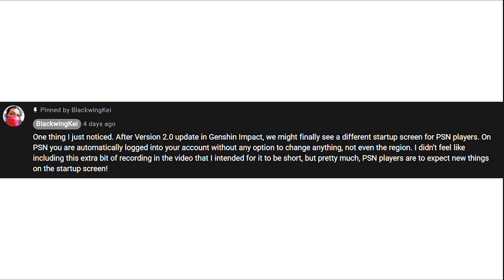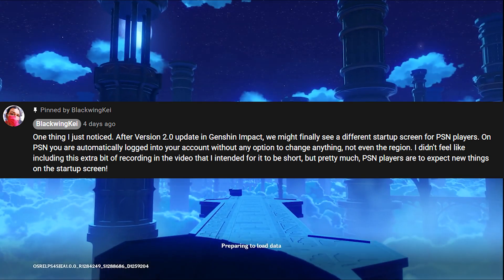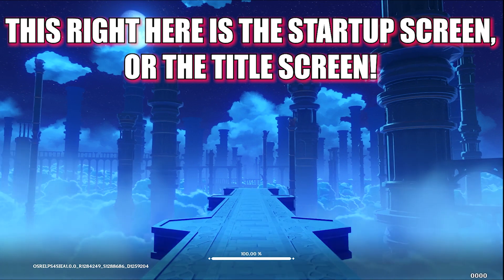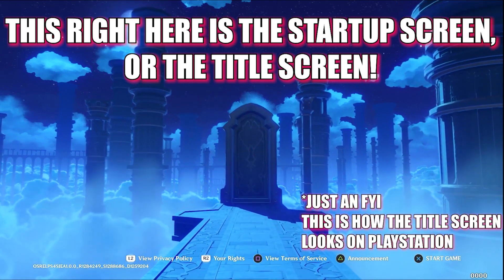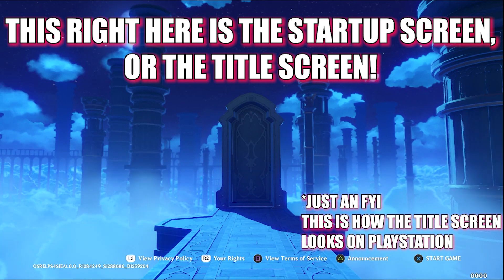First things first — on my last video I pinned my own comment saying that on PlayStation 4 and PlayStation 5 we're getting a new startup screen. Scrap that, that's actually false, or rather we just don't know yet. Version 2.0 is not out yet, so I really can't say. I thought for sure we would get a new startup screen. Basically on PC and mobile you're allowed to log into the account of your choice with your email and the region of your choice. On PlayStation you're pretty much locked to whatever you signed into — that's all you get, logged in automatically with no choice whatsoever. So I thought that feature was coming to PlayStation as well, but if MiHoYo is still making us go through these extra steps and hoops, then I don't think that's the case anymore. So I just want you guys to forget about that.